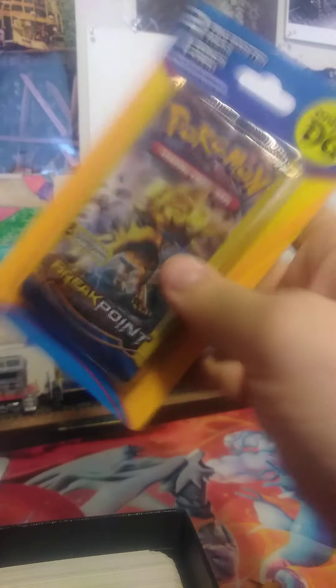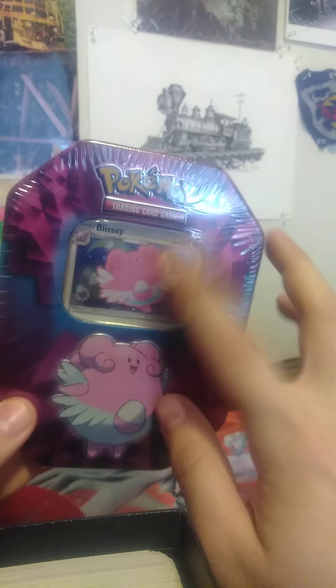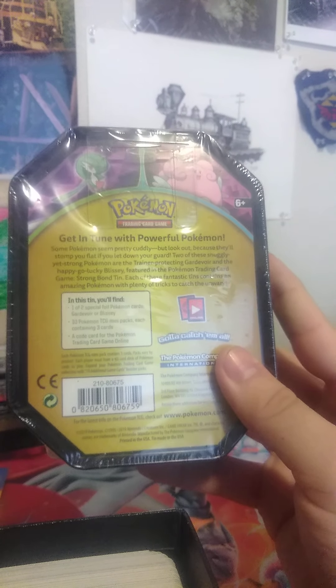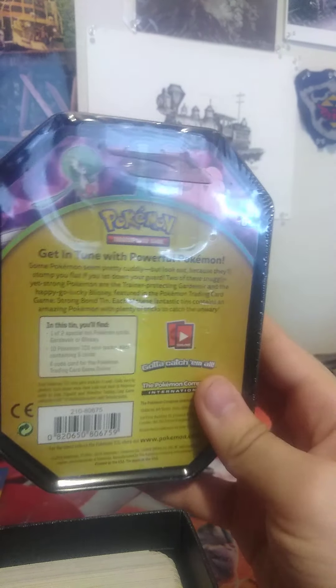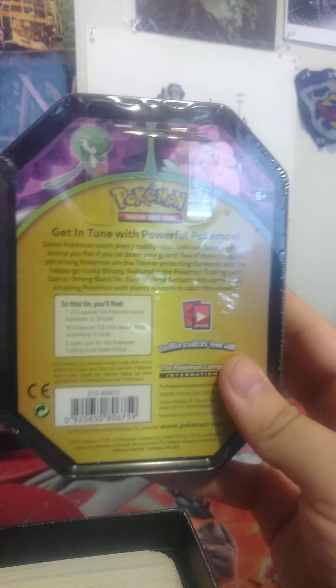After we open these up, we have a mini tin which has a foil Blissey with tin boosters, including about six Evolutions, a Breakpoint, an Ancient Origins, and a couple other boosters. First of all, we're going to get these three packs done. We're going to start with the oldest set first, which would be Breakpoint.